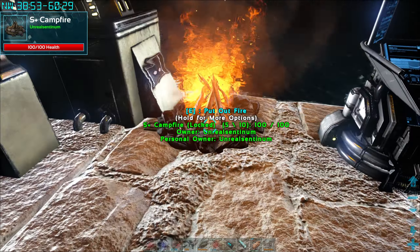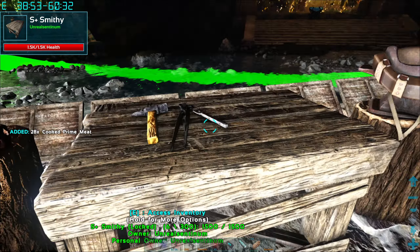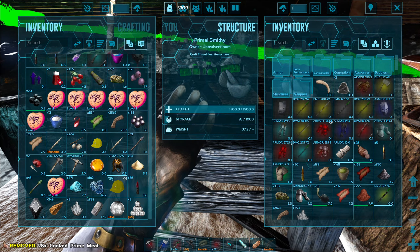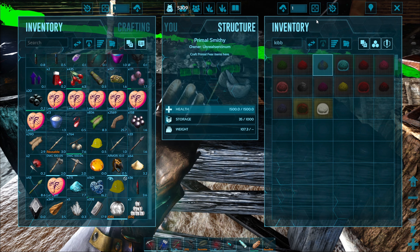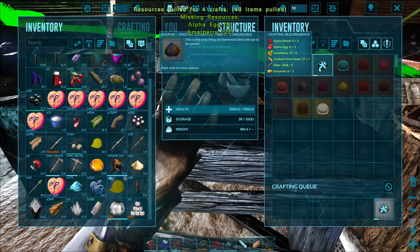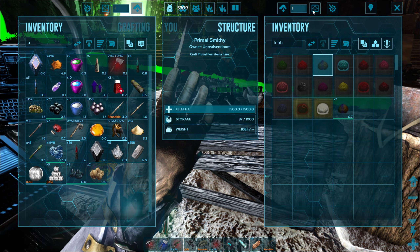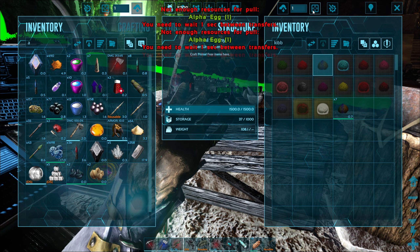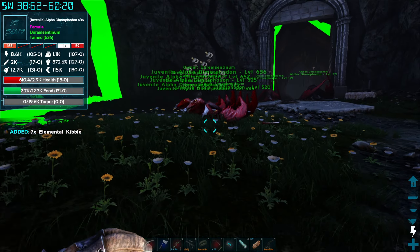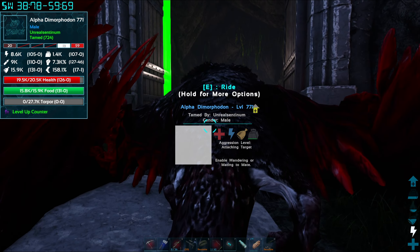Let's go ahead and put this in the campfire and start cooking it. We have a bulk feeder over here feeding all of them now — they're all female, all growing up, and once they're fully grown we can use them to get all the eggs we could possibly want. We've been cooking quite a lot of prime meat — we have 28 now, so we can actually go out and start getting some decent dinosaurs. We have enough for four elemental kibble so far — we've managed to get seven elemental kibble. Let's go out on the hunt and try and find some amazing elemental dinosaurs.